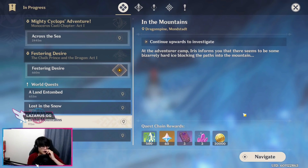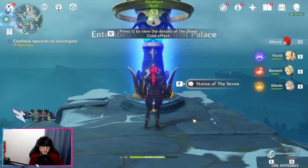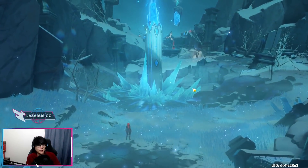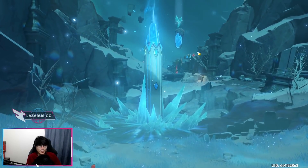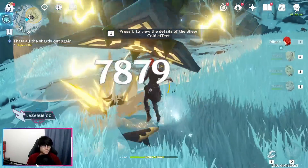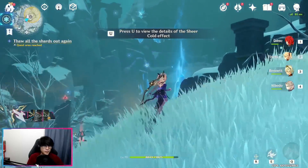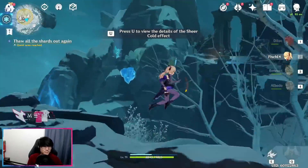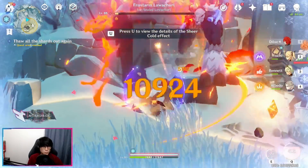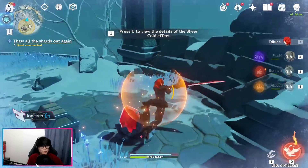After you destroy the last one, you will get a quest called In the Mountains that you're going to have to navigate to and finish to get access to the domain. You're going to teleport to the Statue of the Seven and climb up to that blue quest marker. Once you climb to the top you will activate the cutscene, where you're going to have to destroy ice structures again using the Scarlet Quartz. Once you destroy those two little monsters you'll have access to the quartz — pick it up and shoot one of them. Once you destroy that Lawatural you will have access to another Scarlet Quartz and destroy that one.